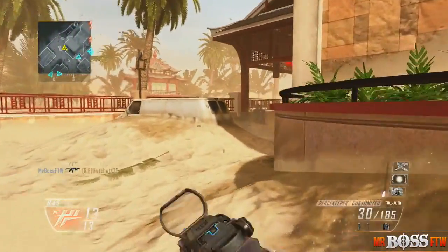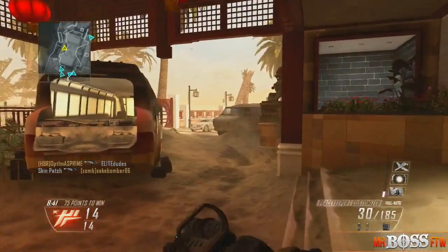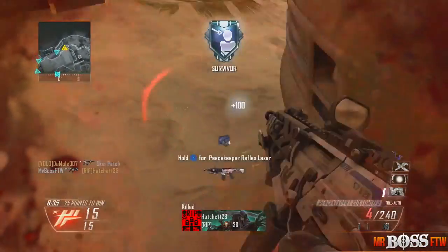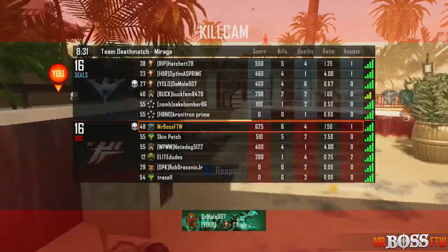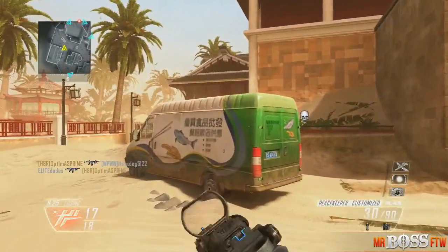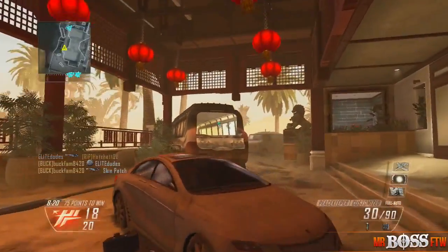There are just a few things that kind of bother me. The map seems very stale — lots of browns, lots of dark reds. It does have really good color but I feel like there are too many head-glitching spots, like that alley I just ran through. It's really frustrating when you've got a guy in the bus, a guy head-glitching the car, a guy hanging out in the corner towards the car.